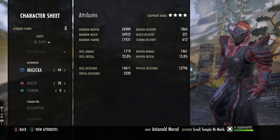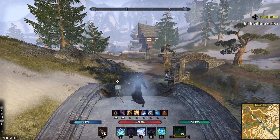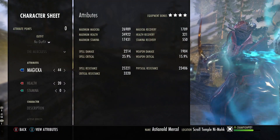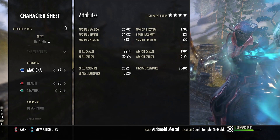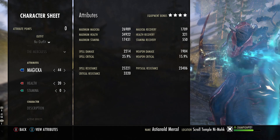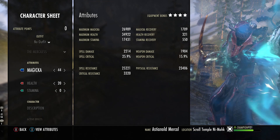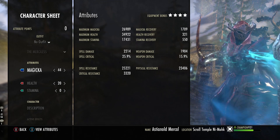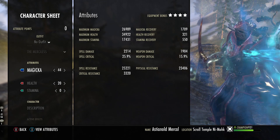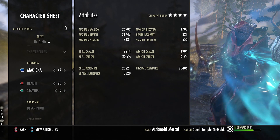On the back bar we have 27k magicka, 35k health, 17k stamina, and 1700 regen. We have 25k spell resist and 23k physical resist, so we're bulkier here with a little more crit resist, and we also benefit from the Vampire passive once more.